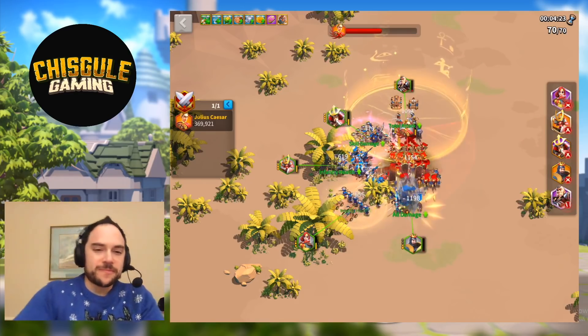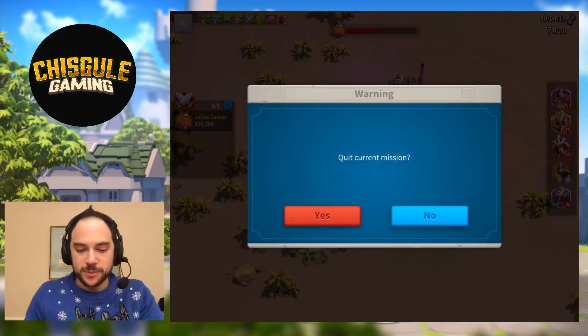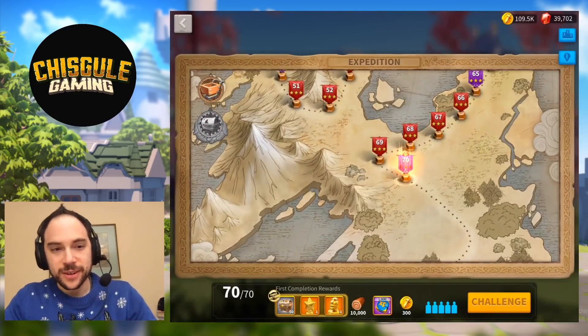So level 70 is really hard on Expedition. I three-starred all the other stuff up to it really easily, but that's a tough one.